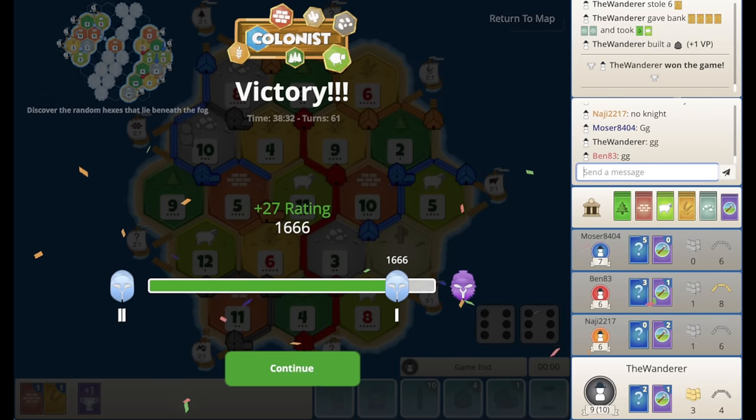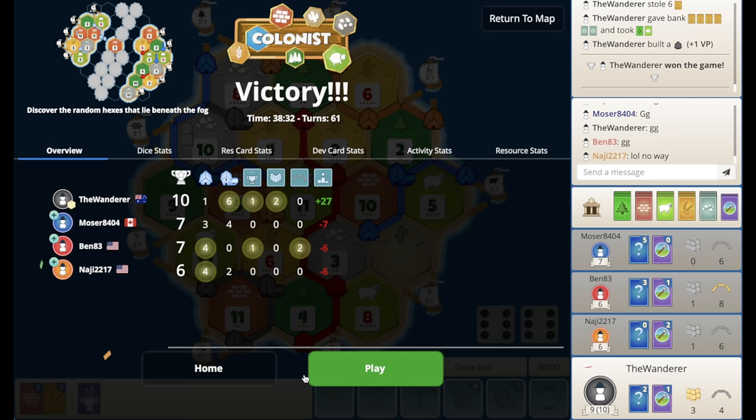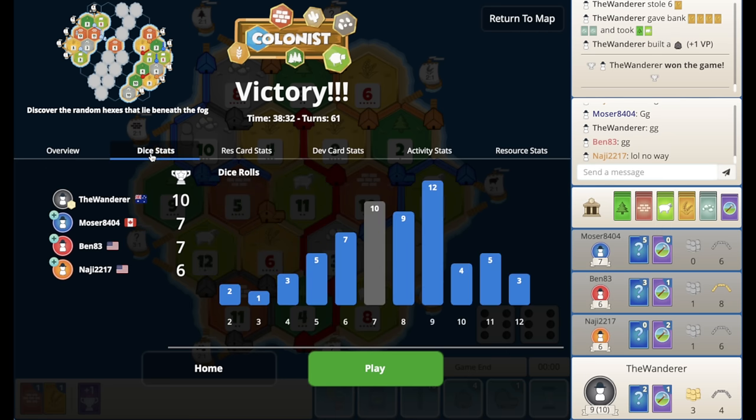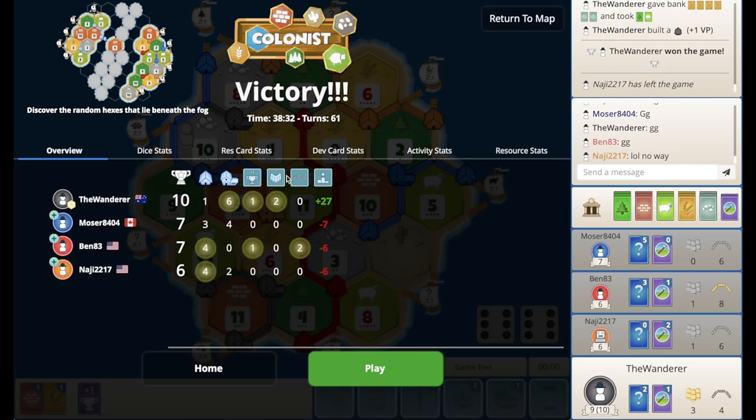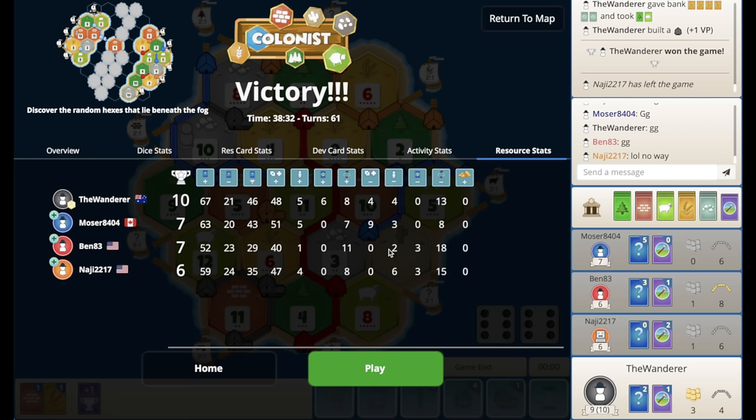Nice — perfect! All-wheat-sheep game there I think. We got plus 27 — super happy with that. We'll look at the dice stats — wow, the 9s were insane and we went on the 9s. Everything else was pretty standard. The 11s probably gave us a real good leg up early game. We'll look at the dev card stats — who was the other VP? It must have been red. Overall we got robbed only 4 times because there weren't many 7s rolled, and we obviously had most of the knights. Super happy with that guys — plus 27.